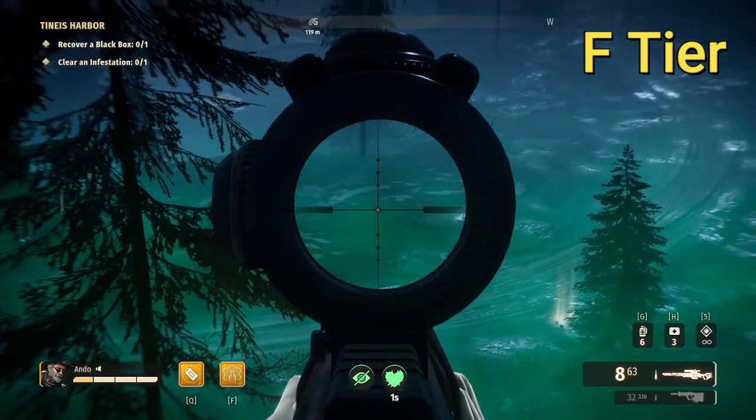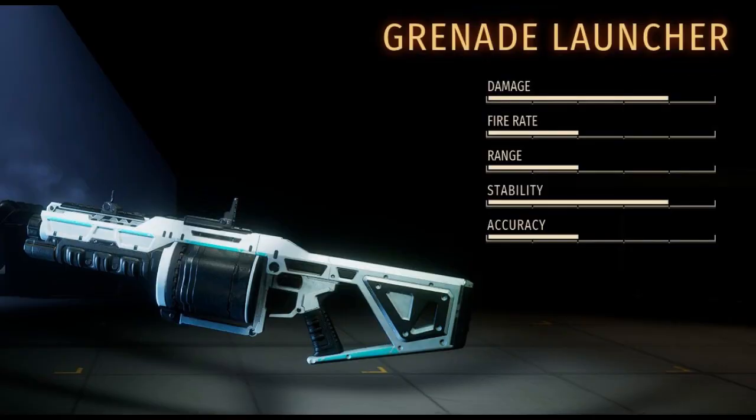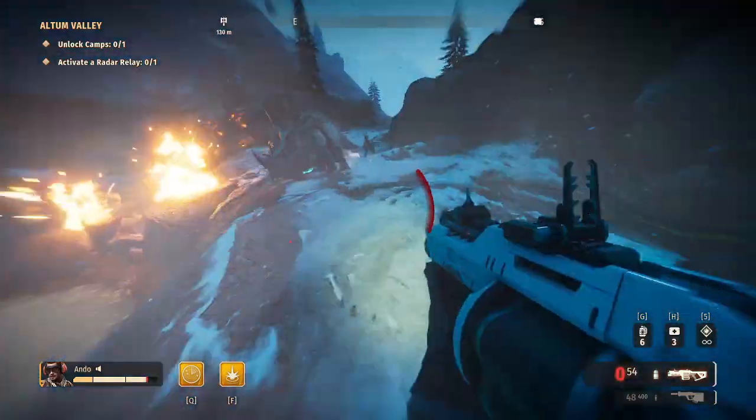The scout rifle sits alone at the bottom of this tier list in the F class. Next up we have the grenade launcher. The grenade launcher is another that many new players flock to, only to be sorely disappointed with its lack of AoE damage and difficulty in landing shots, making it not a great option for single small targets.